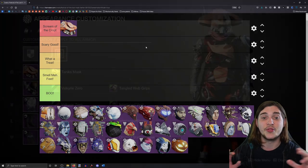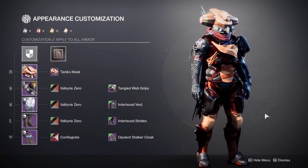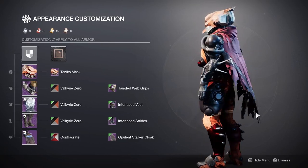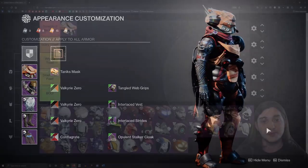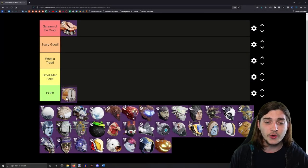Tannix — I think this mask is really cool. There are two or three boss masks in here and I really like them. They're really well done and it's really easy to make themed armor around them. I made a pretty cool hunter Tannix build and I think it looks really awesome.